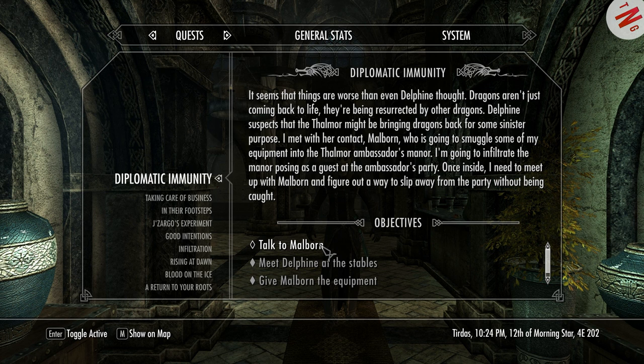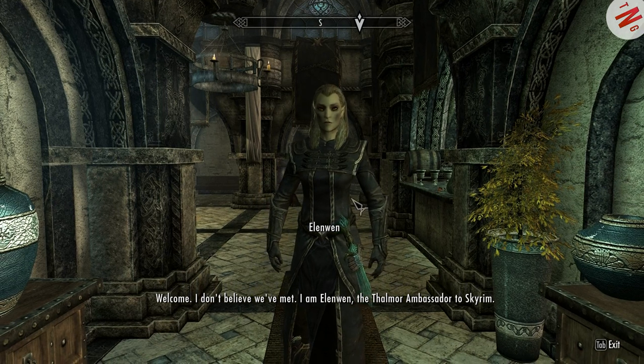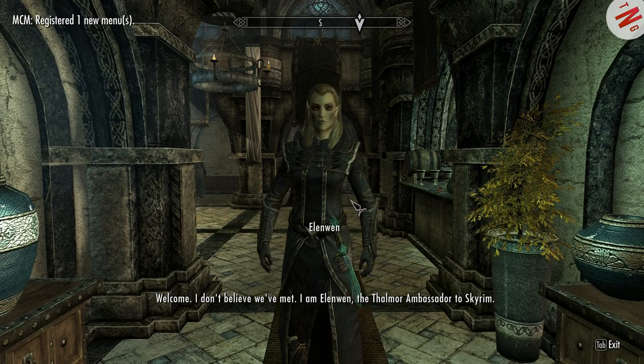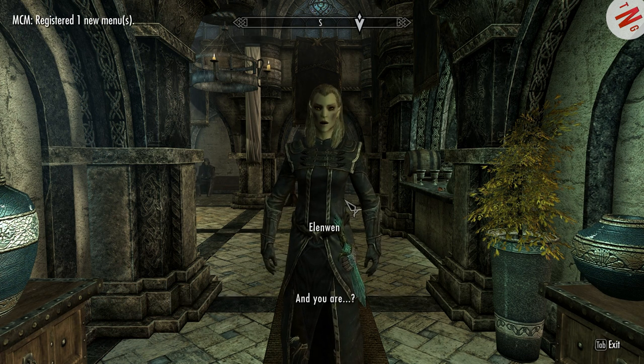We have just arrived at the Thalmor Embassy, and we've gone in. The first thing we're going to be is greeted by this son of a bitch right here. 'Welcome. I don't believe we've met. I am Elinwyn, the Thalmor Ambassador to Skyrim. And you are?'